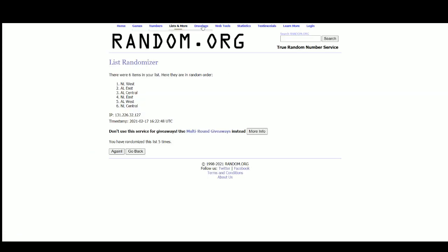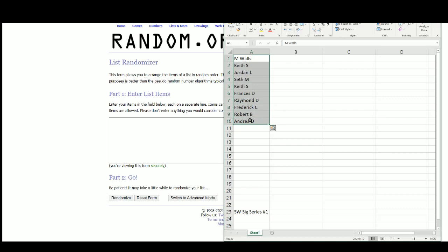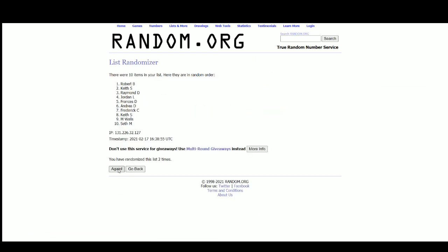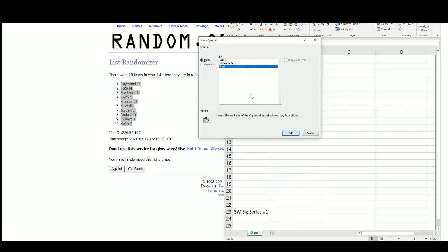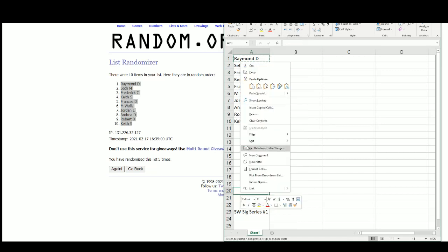So let's go over to random.org and get that draft order. The top pick is going to go to Raymond D. With pick 1 also comes the final pick.